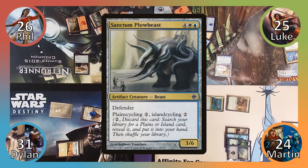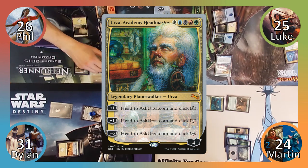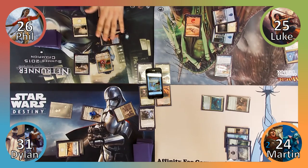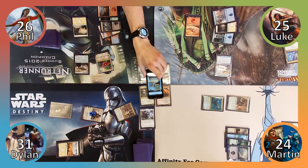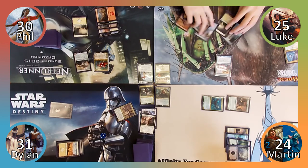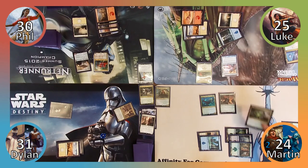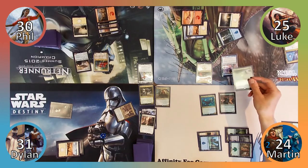Phil responds by Plainscycling Sanctum Ploughbeast, then plays the Plains he just cycled for and casts Urza, Academy Headmaster. Things are about to get interesting. Phil uses his plus one ability, which is revealed to be 'you gain life equal to the greatest toughness amongst creatures you control.' Phil responds by removing a loyalty counter from Urza to crew his vehicle, then gains four life from Urza's ability. How resourceful! Moving to combat, Phil attacks Gideon with Heart of Kiran, lowering his loyalty to zero, then ends his turn. Luke plays a Plains and then casts his commander, Narset Enlightened Master. I play a Forest and then cast Windgrace's Judgement. I destroy Luke's Charlatan, Dylan's Tymna and Phil's Heart of Kiran, letting Urza survive at Phil's request.